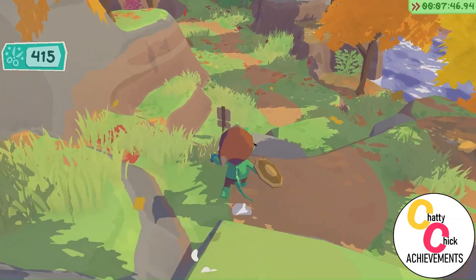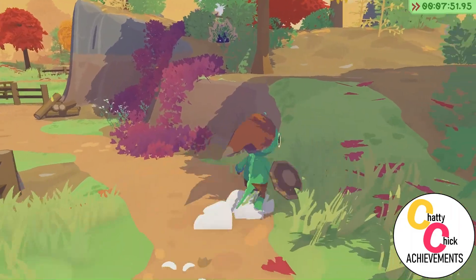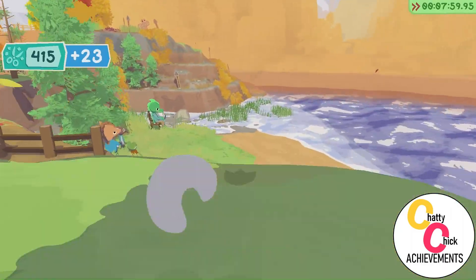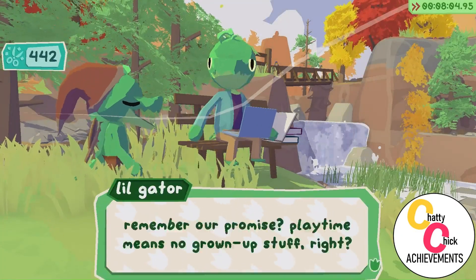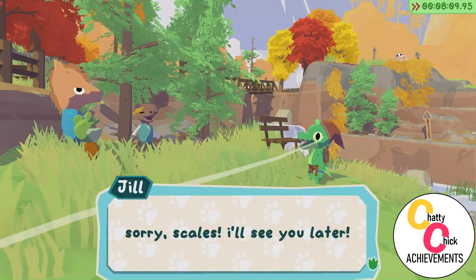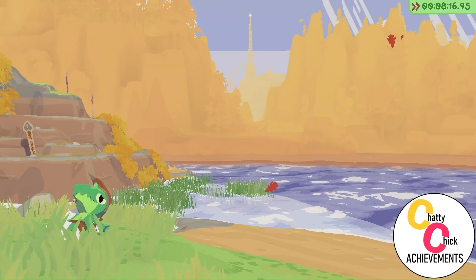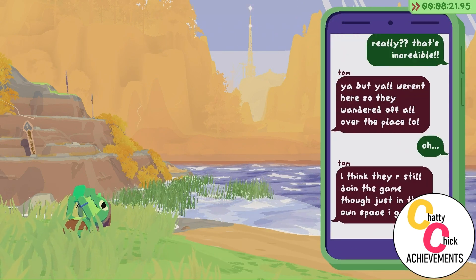When we get to our sister, there will be dialogue and the first thing we're going to do is upgrade the playground. We're going to have to make friends every time we want to do that. I think we just need one friend for the first upgrade, five friends for the second upgrade, ten friends for the third — though my memory is sketchy.